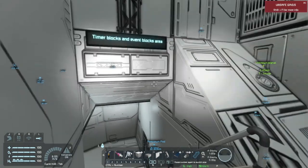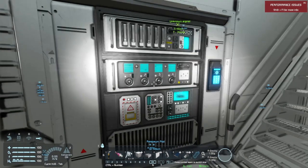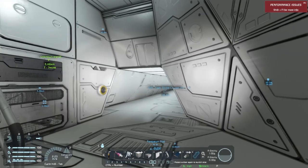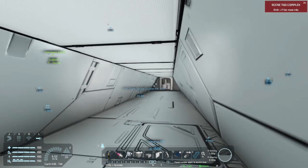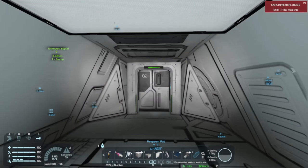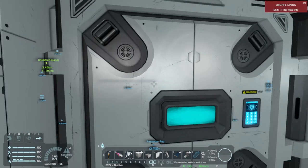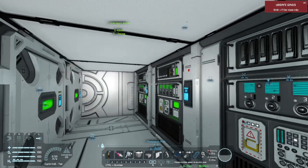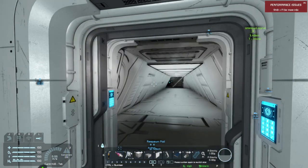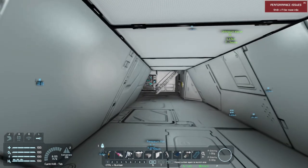Down here we have some event controllers and timer blocks set up. We've got an event controller on the stairs, and then you go down this hallway and you've got a room here in the center of the ship on either side — there are two of these. Each one of these rooms has three event controllers and three timer blocks, so you've got all the event controllers and timer blocks you might need for anything you might want to set up.